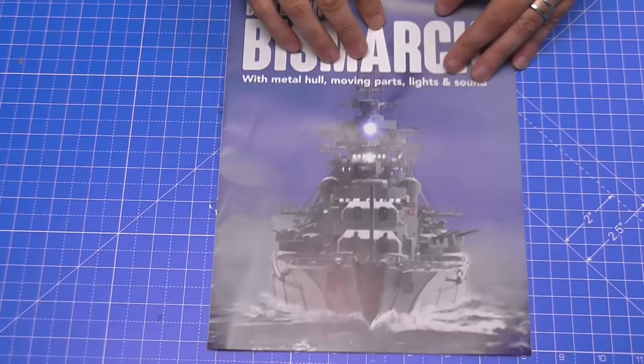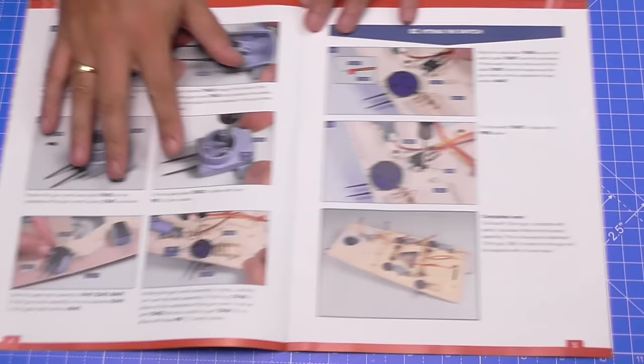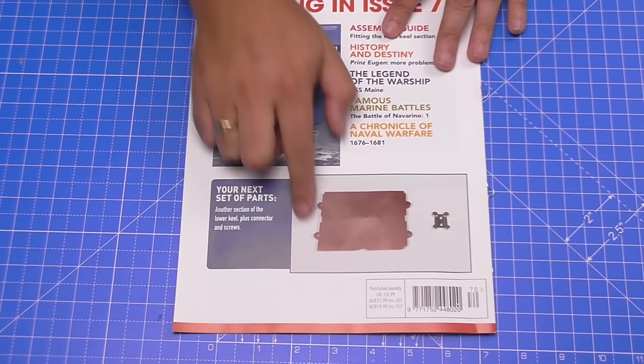Looking at the cover, we're going to be putting some platforms on the housing of the gun, then putting the turret in, putting the housing onto the deck, and attaching a cog and a switch — all ready for a motor to be fitted later on. We're not putting the motor in this issue. I haven't got the next four issues yet, but I'm expecting them this week or early next week — issues 71, 72, 73, and 74. As soon as they come, we can get cracking. Right now, let's get started.